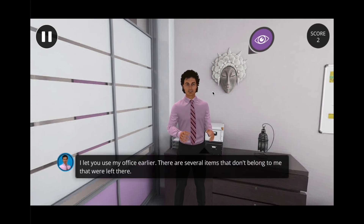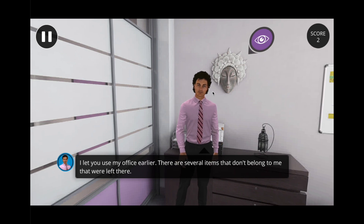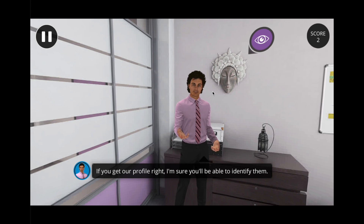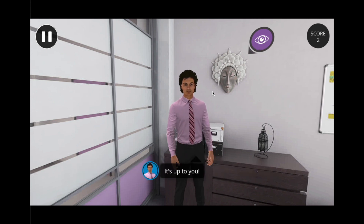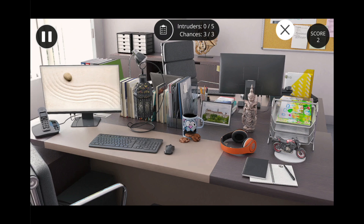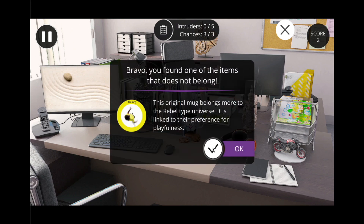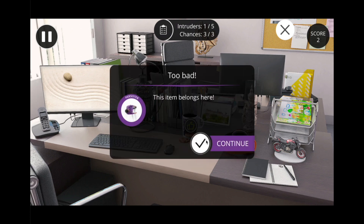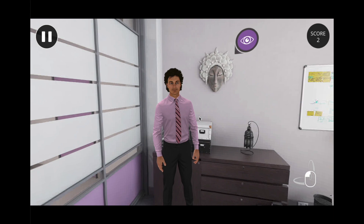The character says: "I have a game for you. I let you use my office earlier, and there are several items that don't belong to me that were left there. If you get our profile right, I'm sure you'll be able to identify them. It's up to you." Here we have different objects and you must retrieve which ones belong to the persister type. Every time you click on a specific object, the character gives you an explanation, no matter if you have the right or wrong answer. Back in the office, in order to finish the entire floor, you have to open all the pictograms and finish the game.